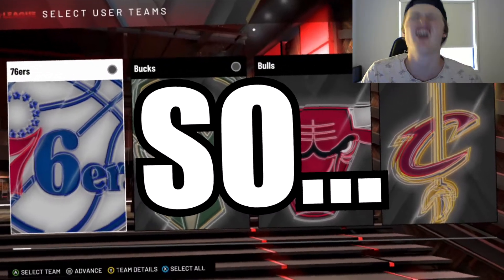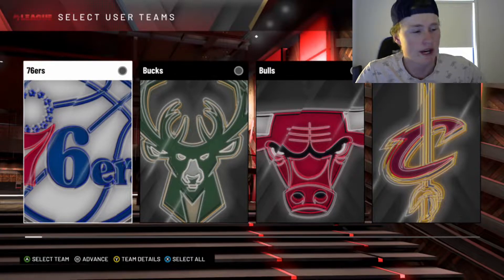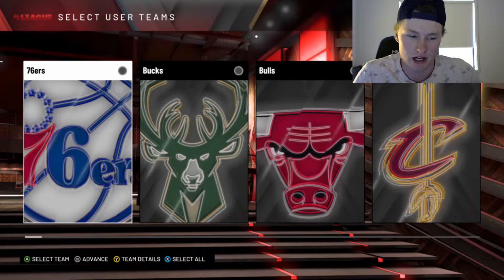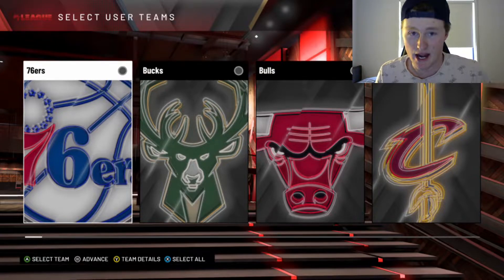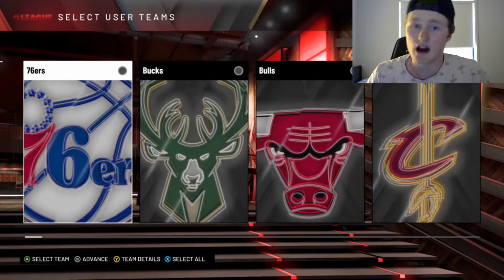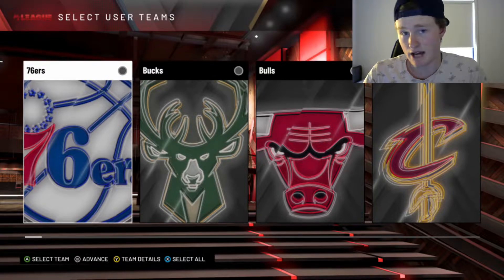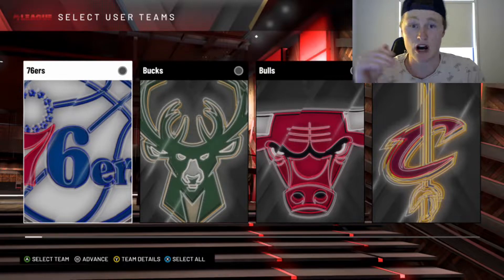What's going on lads, it's your boy Cameron here and welcome back to another video on the channel. I hope you guys are all having a fantastic day. Today we are doing a challenge rebuild type thing. We are going to be choosing a random team and then trading away everyone that's not above 85 overall. We're looking for players who are below 85 overall and have high potential, so they can progress and see how high they can get.